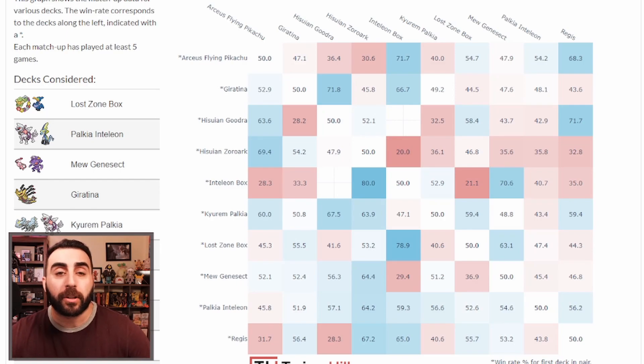Moving on to matchup data from Trainer Hill — the top 10 includes Lost Zone Box, Palkia, Kyurem, Giratina, Mew, plus Regis, Inteleon Box, and Zoroark. For example, if you're expecting a lot of Giratinas you probably don't want to play Goodra, because it has a really poor matchup against Giratina and you'd be giving yourself an unnecessarily difficult time.